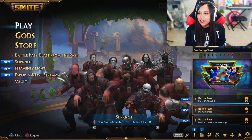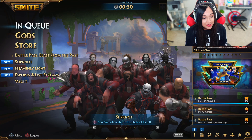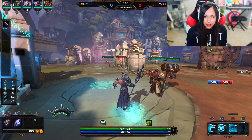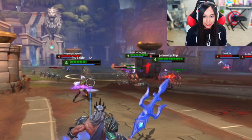Our next character is Poseidon. I gotta tell you, I played Poseidon in Assault and I hated it, so I don't expect this to go well. Here is Poseidon's build — nothing too drastically different compared to the last, there are a few different items. This guy is really trying to come for our teammate.